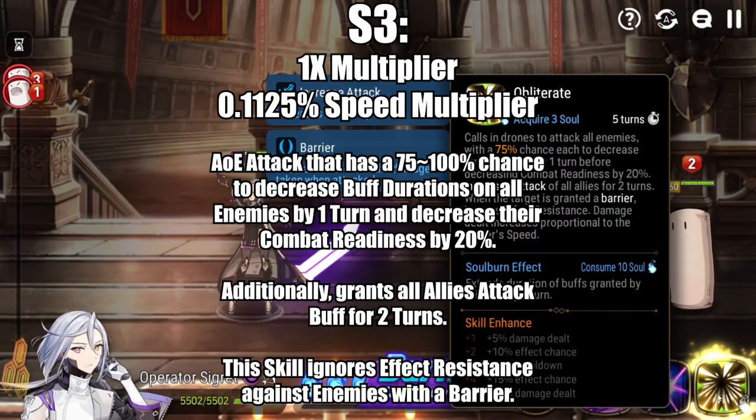Operator Segret's S3 is Obliterate. You acquire three souls upon use and it has a four-to-five turn cooldown depending on Malagora. It is an AoE attack with a 1x multiplier and a 0.1125x speed multiplier. There is a 75–100% chance for this move to decrease all buff durations on all enemies by one turn, as well as decreasing those enemies' combat readiness by 20%. It then grants Operator Segret and all other allies an attack buff for two turns. This skill ignores effect resistance if it is hitting an enemy with a barrier.